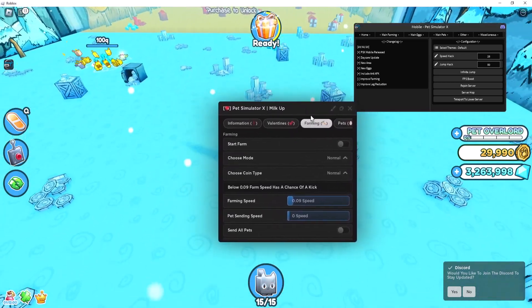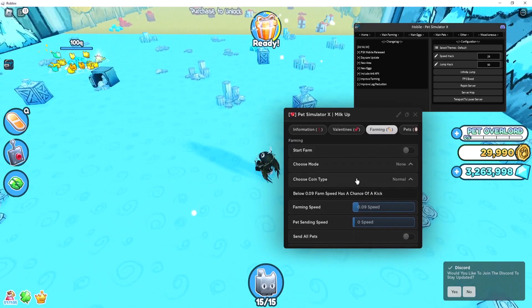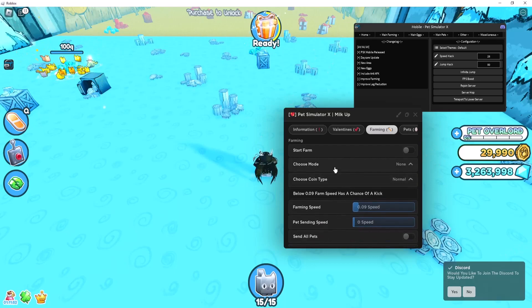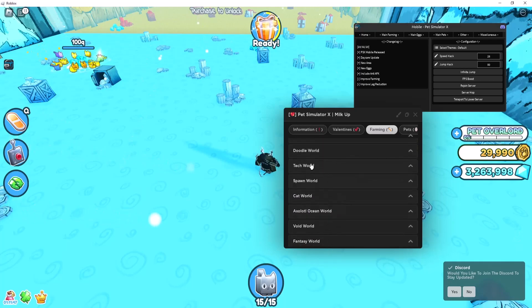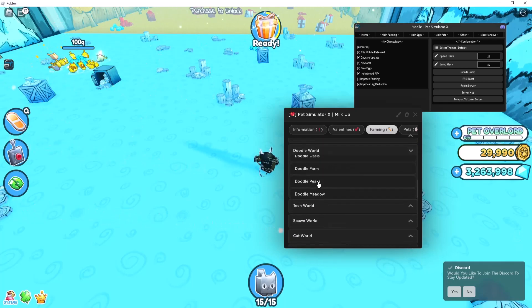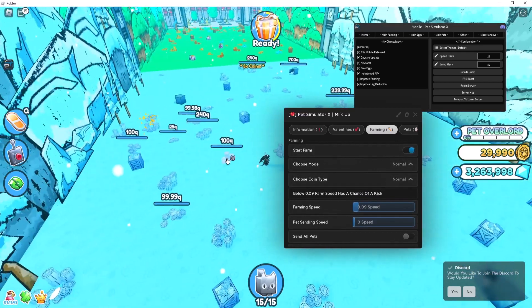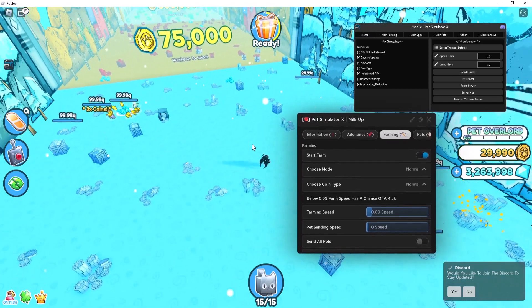The first one I'm going to showcase is the Milk Hub. Let me just quickly show you that the auto farm works. I'm going to choose mode normal, point mode normal, then choose the world — I'm going to farm Doodle Area and Total Peaks. If I start farming, as you can see, it's farming for me. It's actually a pretty good script.